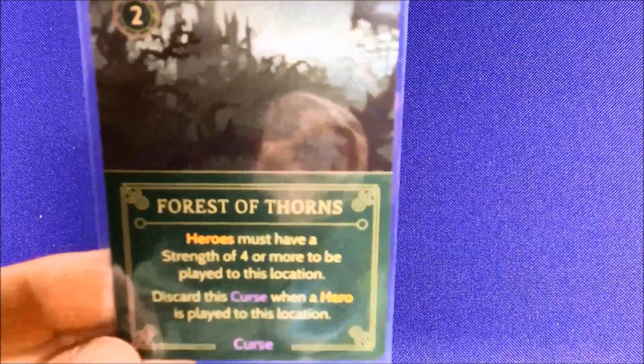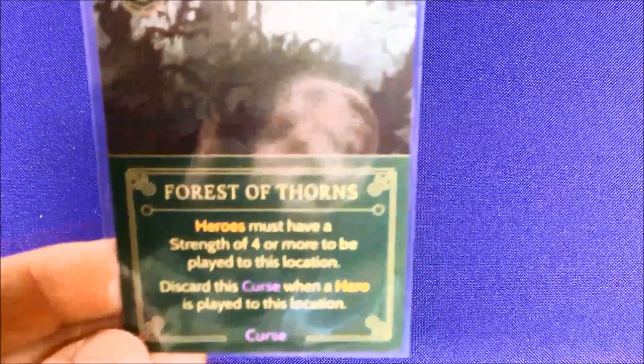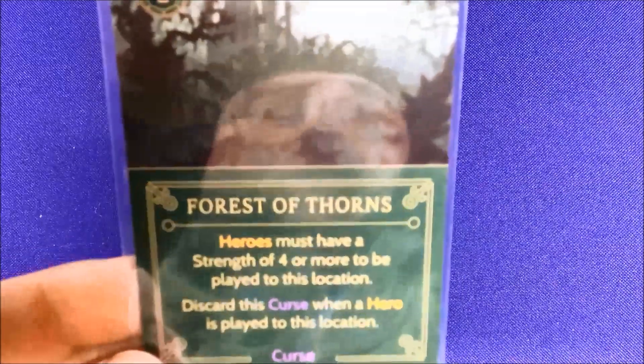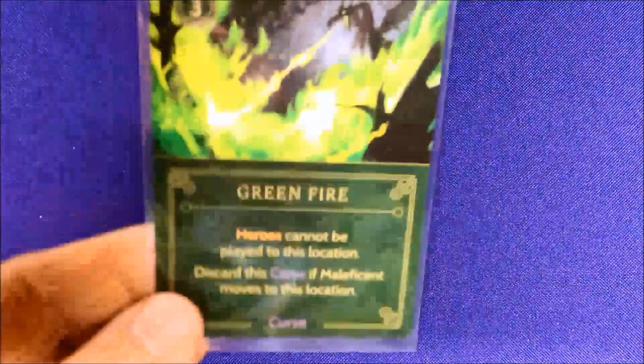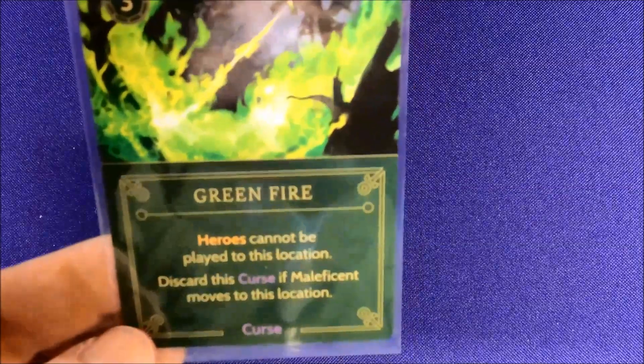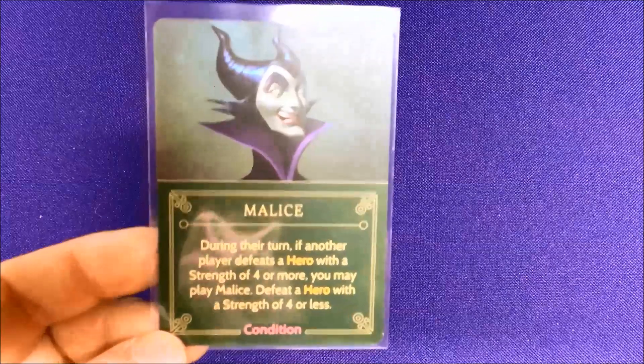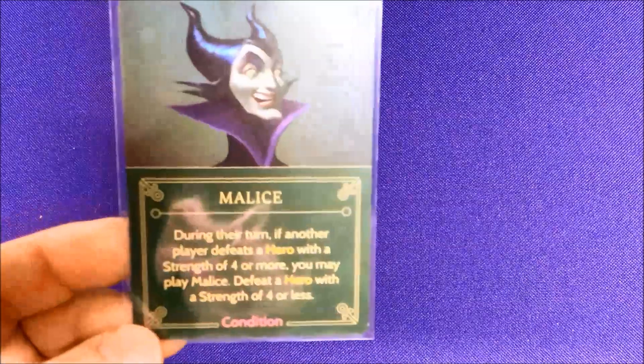Her goal is to play curses — there are a couple of different kinds — at each location on her board, each with different effects. You can also play multiple curses on multiple locations, so you could play two thorns, but they'd probably both be discarded at the same time. You could also play a thorn with Green Fire: heroes cannot be played at this location, and if Maleficent is moved there the curse is discarded. So if you combine thorns with green fire, they can't play a hero to discard the thorns, securing that location.